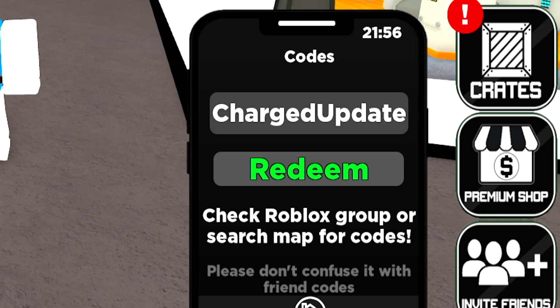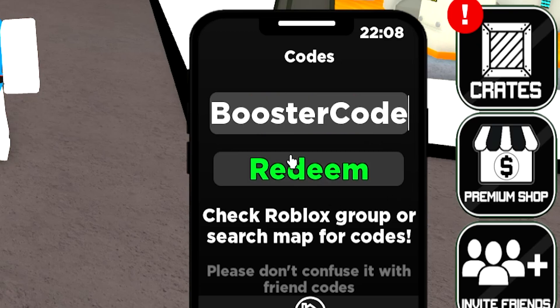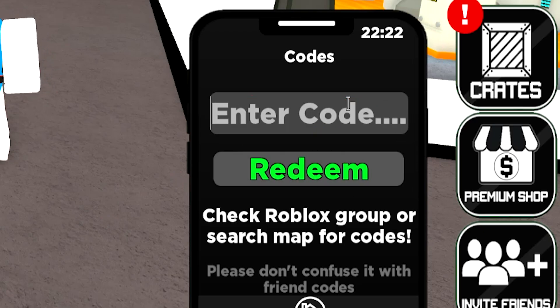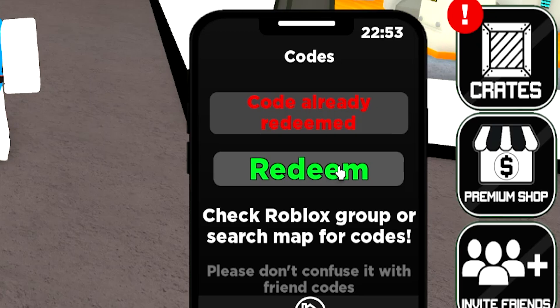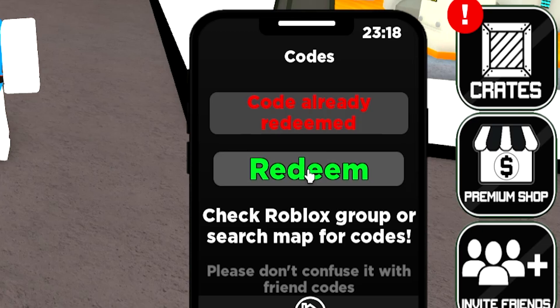Next up, we just got 'charged update' — that's also going to be another one of these working codes, so go redeem that one right now. Next up, we just got 'booster code' — go ahead and redeem that one as well if you haven't already. This one is still working. Next up, we just got 'another block' — just go redeem that one as well. Once you have redeemed that one, you can also redeem 'code extra', which will also give you some free stuff. Next up, we just got 'free level' — if you haven't already redeemed this one, make sure you do so.